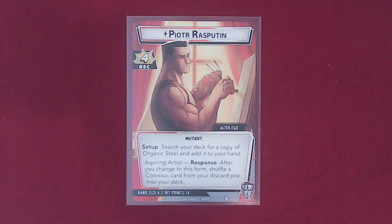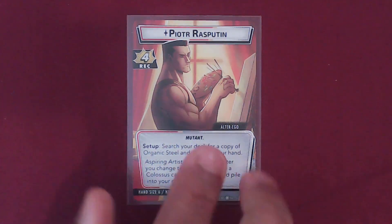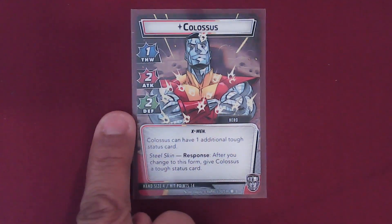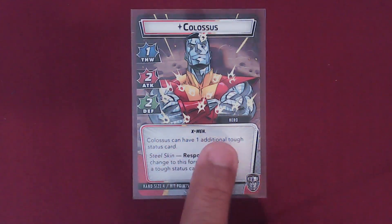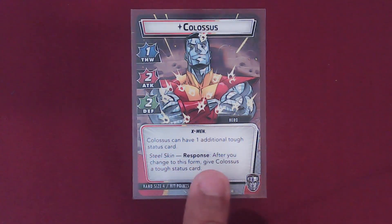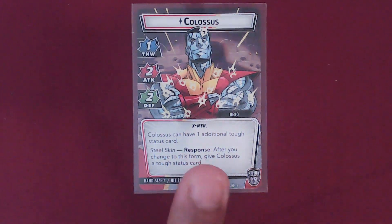We've got Piotr Rasputin with 4 Recovery, Alter Ego Mutant Setup: search the deck for a copy of Organic Steel and add it to your hand. Aspiring Artist responds — after you change to this form, shuffle a Colossus card from your discard pile into your deck. His hand size is 6 and his starting health is 14. When he becomes Colossus, his Thwart is 1, Attack is 2, Defense is 2. Colossus can have one additional toughness status card. Steal Skin Response: after you change to this form, give Colossus a tough status card. His hand size drops to 4, which is going to be tough, but we'll see what we can do.